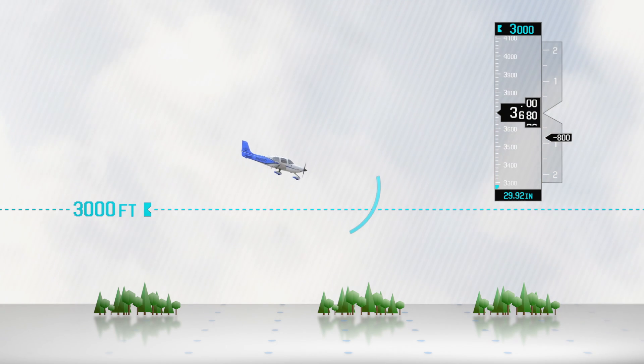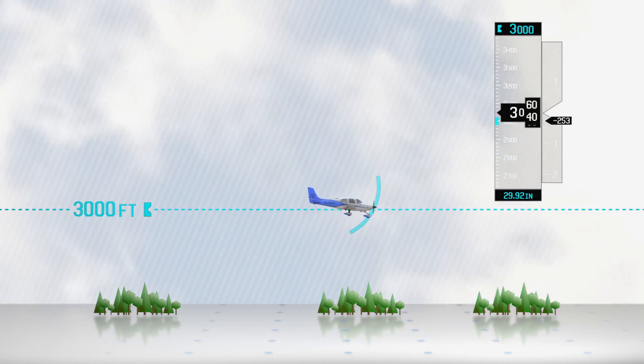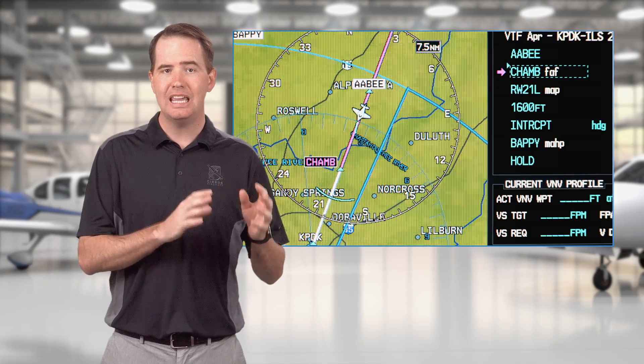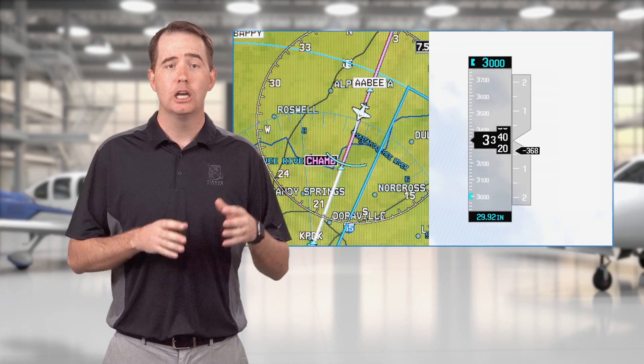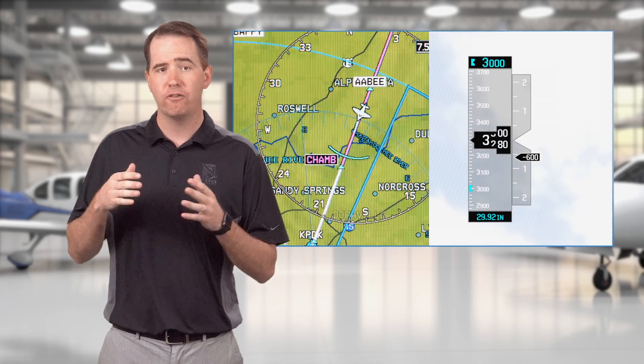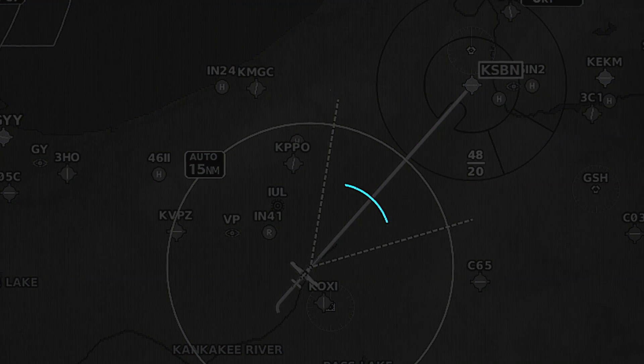This is so helpful and cool because what's going on here is the banana represents a real-time calculation based on changes to your ground speed and/or your rate of climb or descent. With changes to either of those variables, you'll get to watch the arc move in real time, closer to or further away from your current position. So next time you find yourself wondering, will I make my altitude? Use the handy little banana to answer your question.